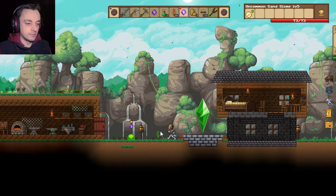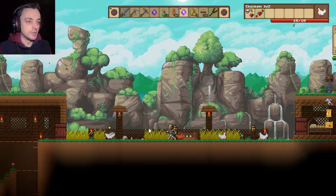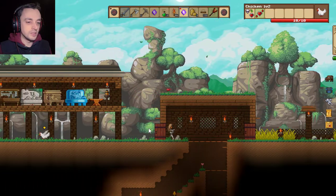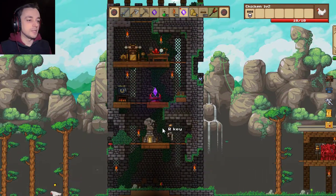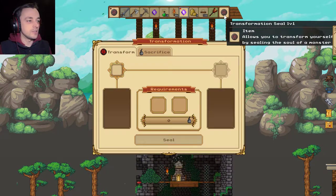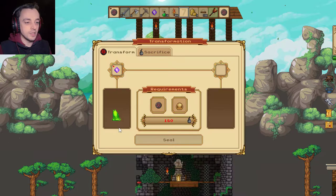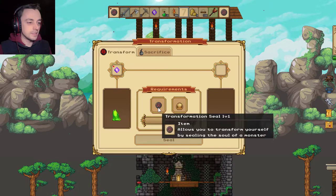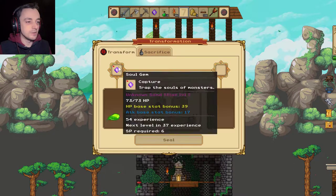I've actually already got a slime, I believe. Hello, slime. You're mine. So we already have a Transformation Table. What you do is you go and beat things up with your slime to make it more powerful. And then, once you've beaten enough things up, you can make things go into these. I've already caught something that's amazing, but unfortunately I got it killed, so it's waiting to charge up its life. There's our slime. It's a sand slime, apparently.